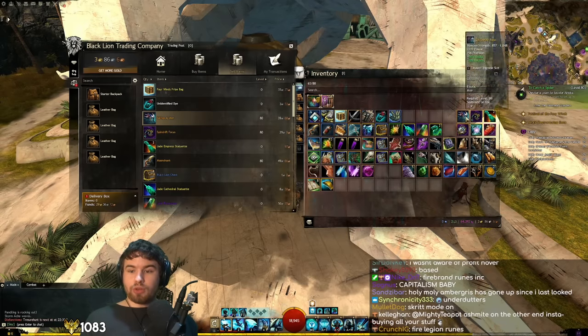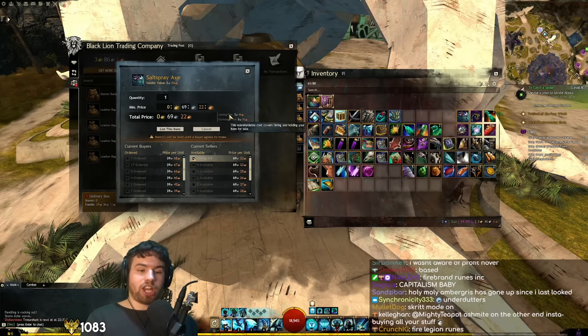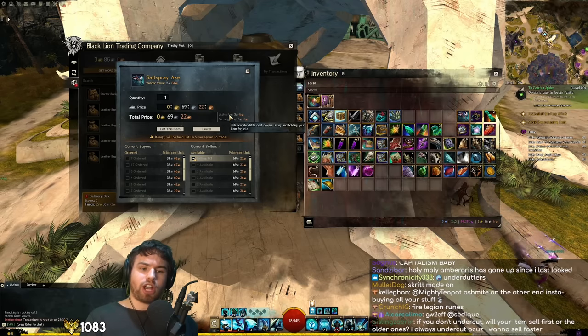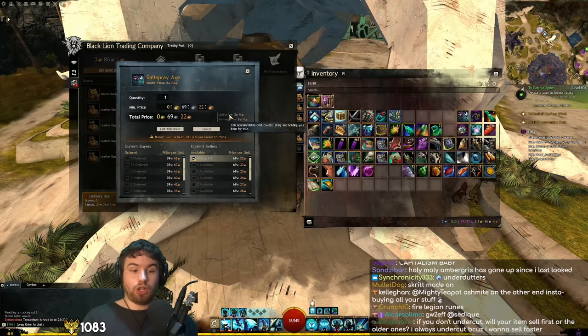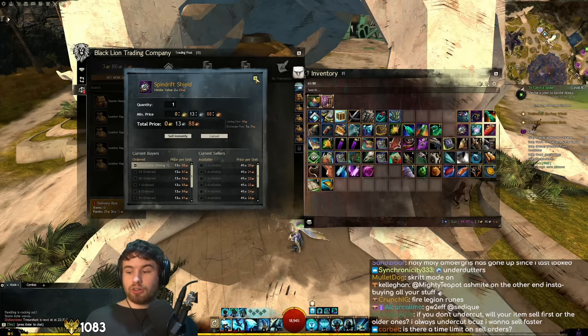Now, the good news is that if you don't manage to sell your item — let's imagine we come back in a few days and this salt spray axe hasn't sold — the listing fee is 5% and the exchange fee is 10%. We're only putting down 5% of the item's cost when we put it on the trading post. So we can actually cancel it and not eat the full 15%. We'll only eat 5%. We can just relist a little bit lower if we need to, or simply insta-sell it if we can't be bothered. We can just cancel it via 'my transactions' on the trading post.